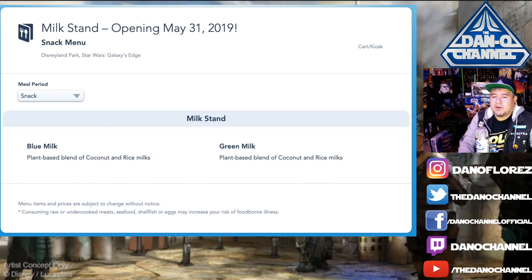There's a picture of the actual blue milk itself — blue and green — and I like the cups they're in. The milk stand opens May 31st, 2019. The blue milk is a plant-based blend of coconut and rice milk. That sounds good — I like coconut-flavored stuff, I like rice milk, like horchata. I think I'm going to love it, and it's frozen!